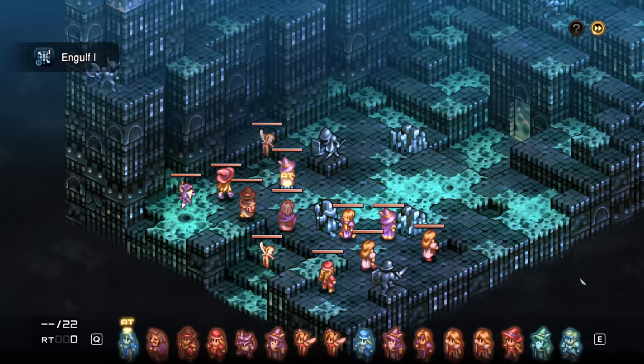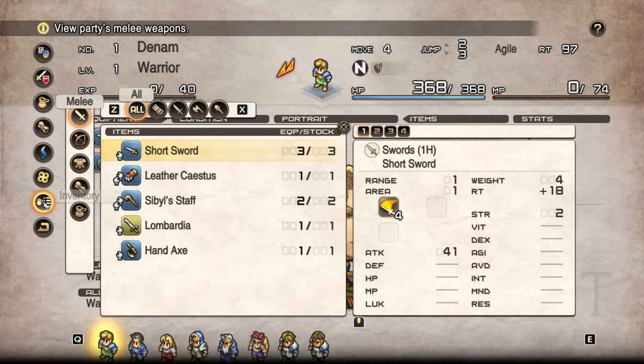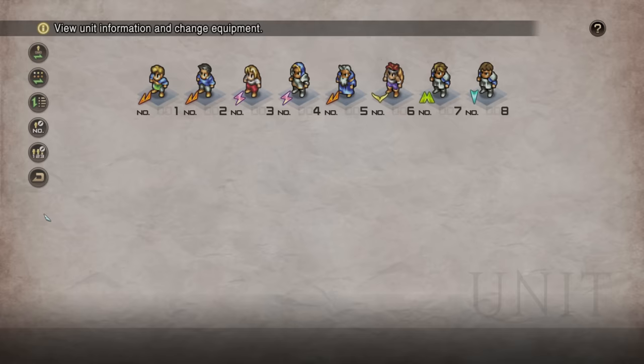So the game is not hurting for content. The basic gameplay loop, depending on the chapter you're in, ultimately boils down to gearing up your party and teams and fighting various battles on maps across the world map. As you progress the story, more and more of the world map will open up, and towards the late game you can pretty much travel around the map freely doing whatever you please.